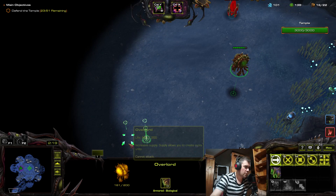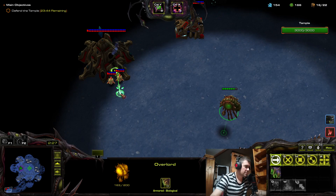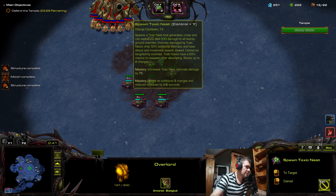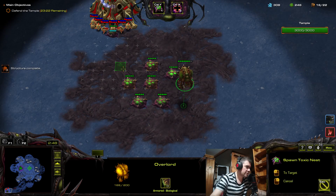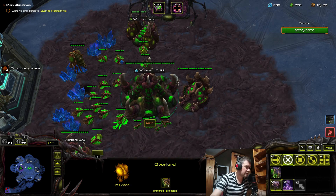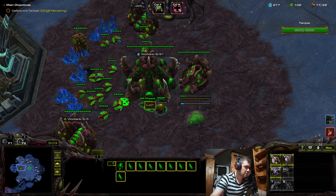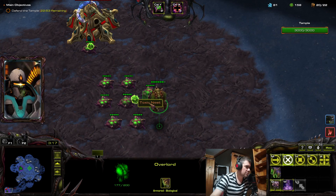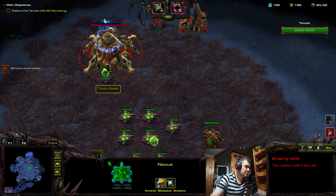Now I can go over here and place toxic nests. This is easiest with Protoss. I'm not very good at pinpointing the exact spawn locations, so I put them like here and here. Of course, killing the probes will be very nice. When I have enough resources, I start a nydus and a roach to kill it inside. When this is done I can start clearing that expansion over there.